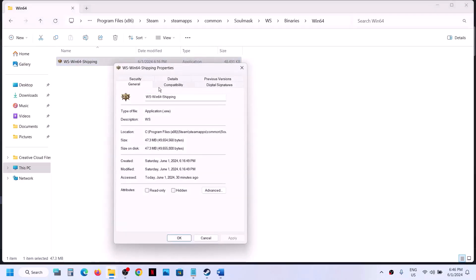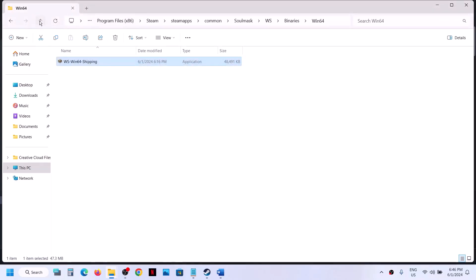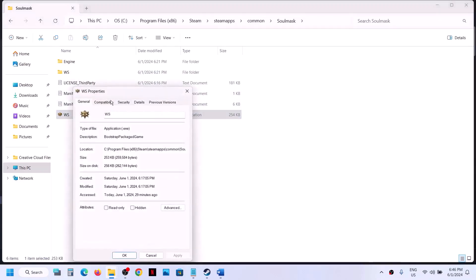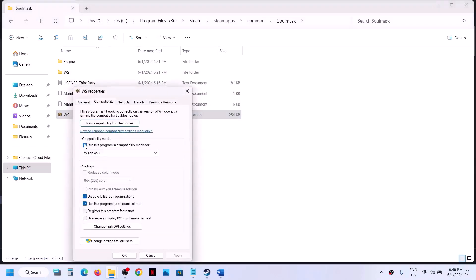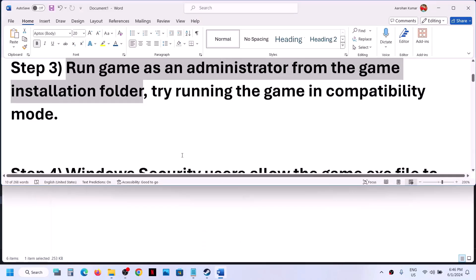If none of these compatibility settings work, uncheck all those boxes, hit apply, click OK on the win64 exe, then go back and do the same — uncheck all boxes on the first exe file as well, hit apply, click OK, and then follow the next step.